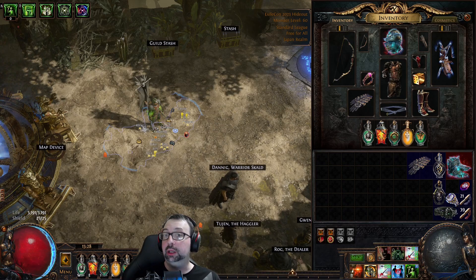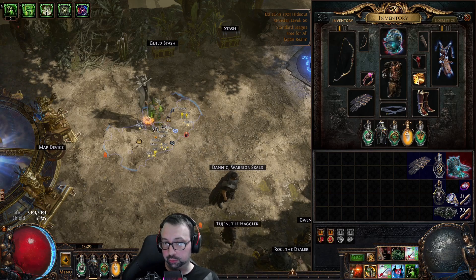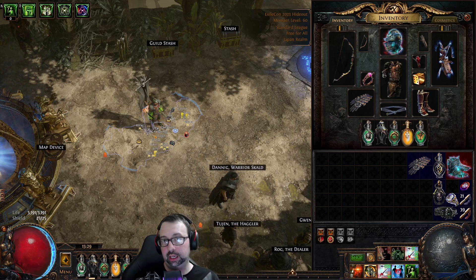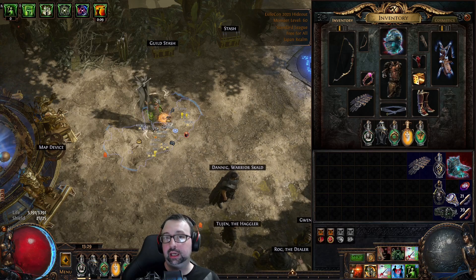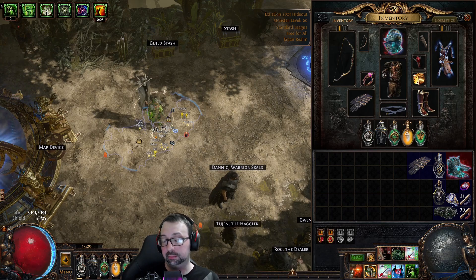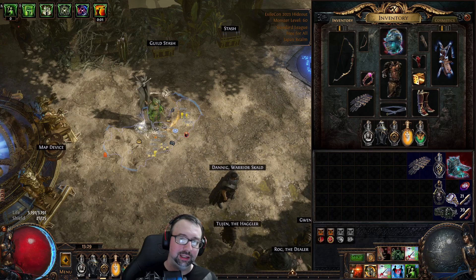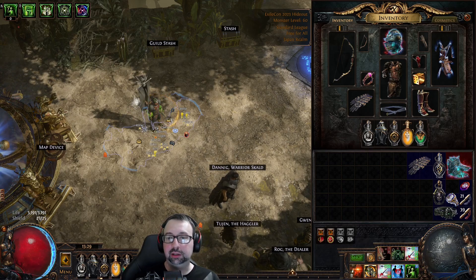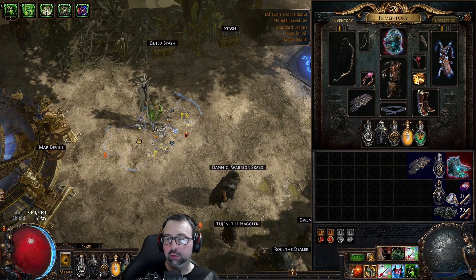Hi everyone, it's new. Welcome to a build update video. These are some videos I'm going to be coming out with leading up to 3.23's league start, which is right around the corner. My goal with this video is to keep you guys updated on any and all popular league starters of the past, especially if there's some demand for it. In the case of the first video, we're going to be focusing on the highest demand: Poison Tornado Shot from two leagues ago, 3.21's league starter of choice for me.